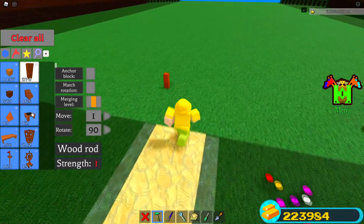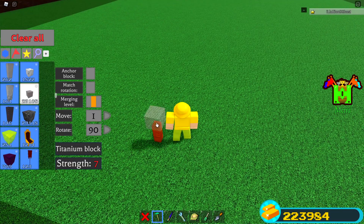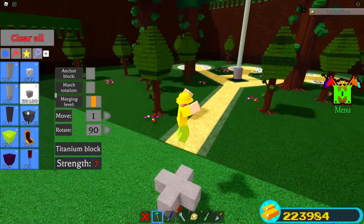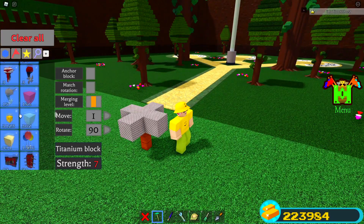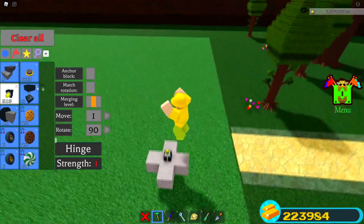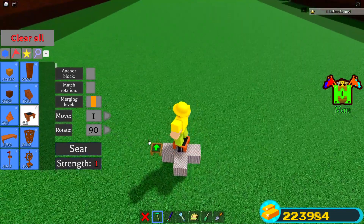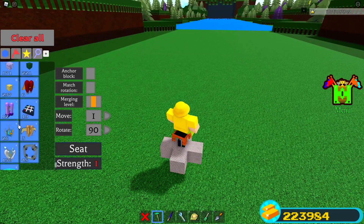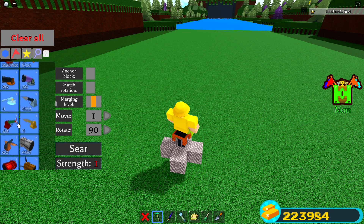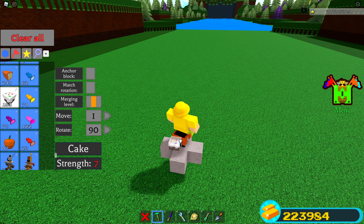We need heavier materials. Instead of wood, because wood is not that heavy, we're going to use steel. I feel like steel is a lot heavier, so we're going to use a little bit less steel. Then we're going to follow the same thing — place down the hinge, place down the seat, place down the two cakes, plop down the jetpack, and we're basically done. It is very very simple. Do not use wood or else you'll end up flying off into the abyss not knowing where you're going.